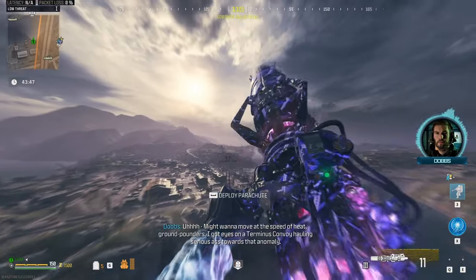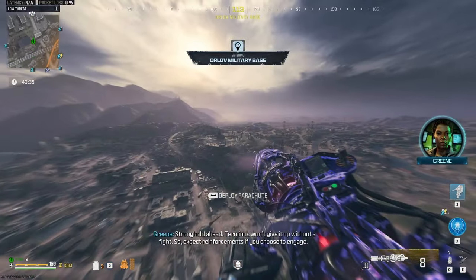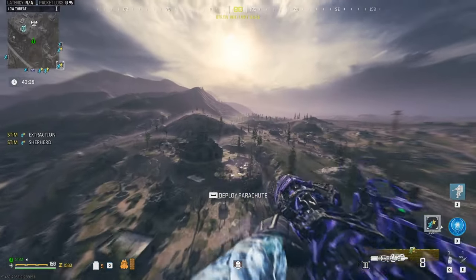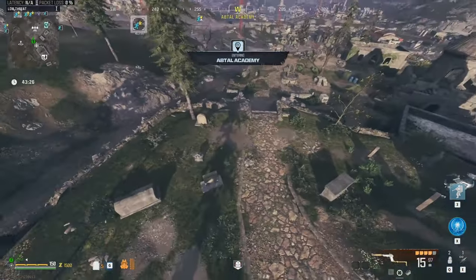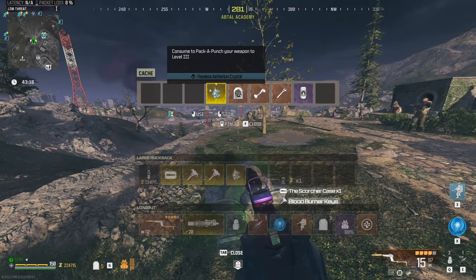The setup for this glitch requires that you drink the tombstone perk. To make it easier, you can just duplicate the can so you can have one in your inventory to use every single game. You just need to get the tombstone perk equipped. If you don't have a tombstone set already on your map, that doesn't change the steps for this glitch, but if you do, you want to make your way over to it.